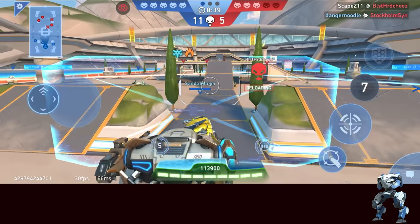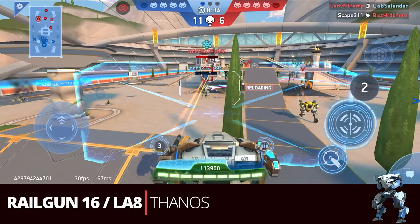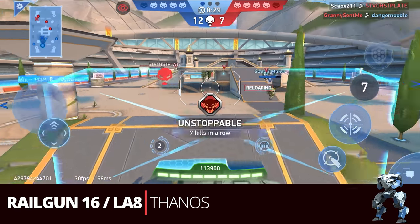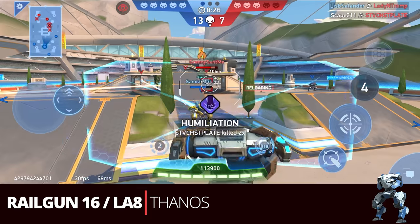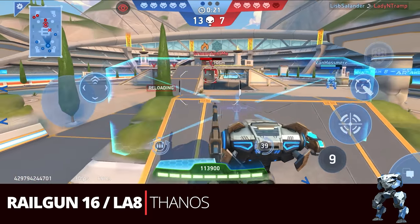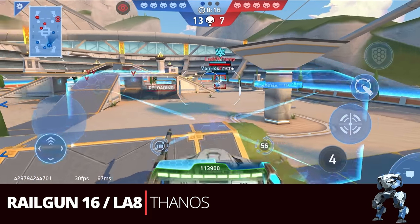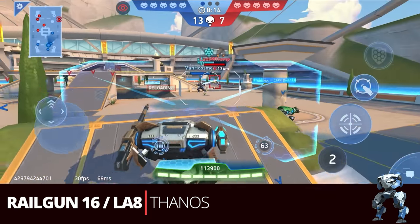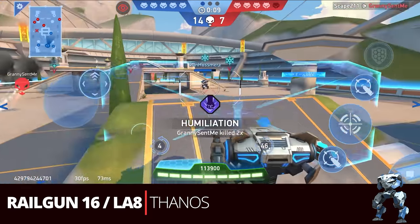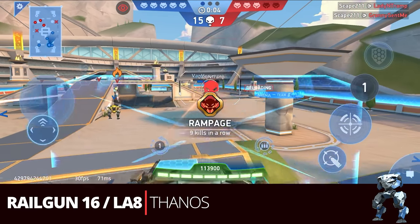Got to have the Thanos build in here: the Railgun 16 with the Long Arm 8 — a classic in the whole world of Mech Arena. It runs really well on Ares when he is maxed out. Since he did so well with the dual Long Arm 10s, this is just a variation, but one where you can fire both weapons together. The function is a little different since the bullet travel speeds differ, but you can fire both together and get the overheat on the same volley with the railgun. Very effective build on Ares.